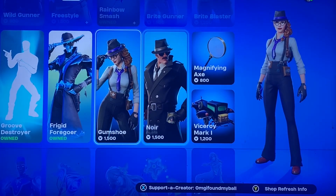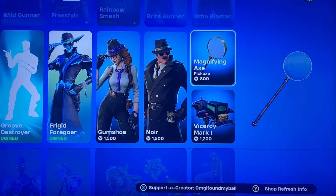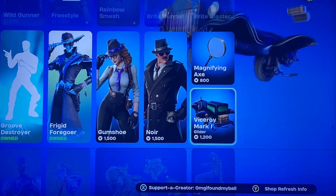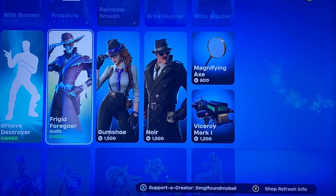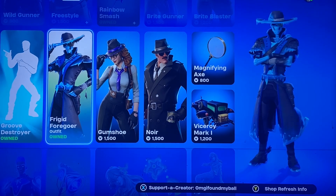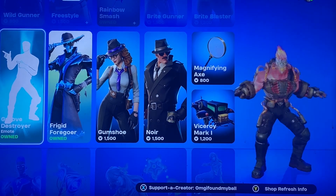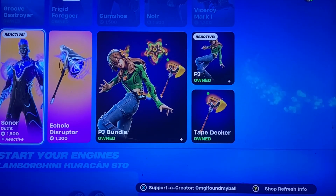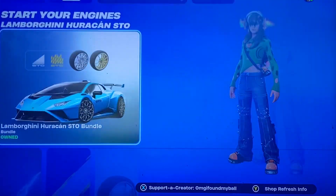We have Gumshoe Noir, Magnifying Axe, which is pretty cool — you can see a little bit of the island there. The Viceroy Mark I Glider. The Frigid Foregoer, coming alone this time. The Groove Destroyer is still here. We have Sonar and PJs still here.